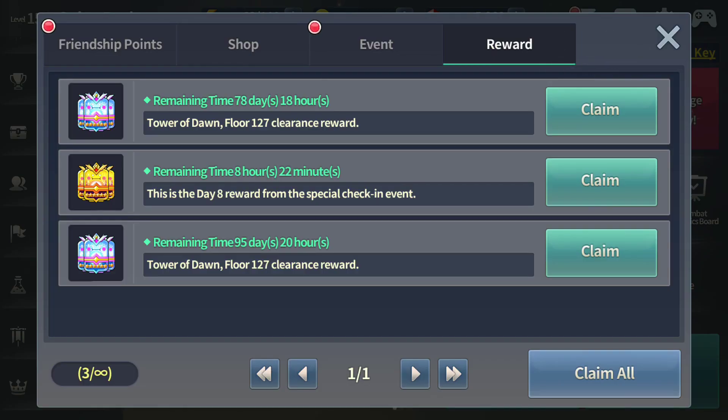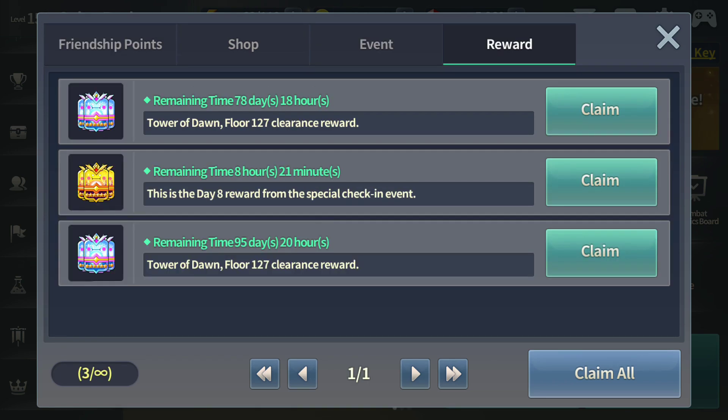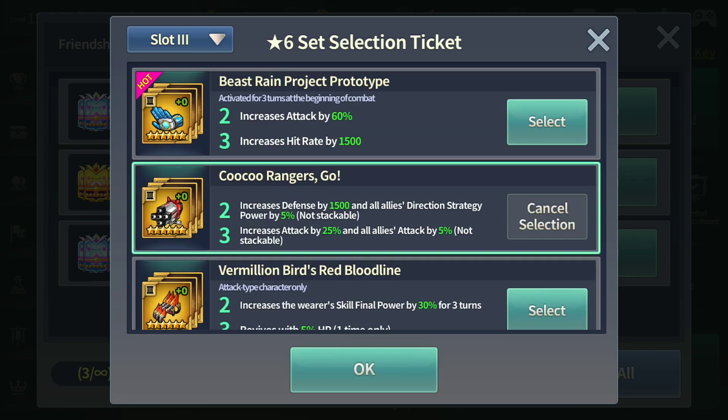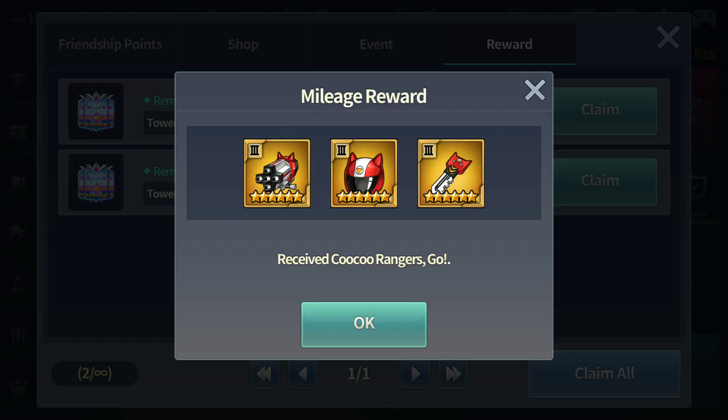I hope that answers your questions — I think many of you have been asking. If you still haven't started Tower of Dawn Hell this month, my advice is to give it a go and give it a try. You never know, you might actually make it this month. As for this 6-star ticket, I'm going to get a Cuckoo Rangers set — I don't have that set and it's definitely going to improve my rate score.